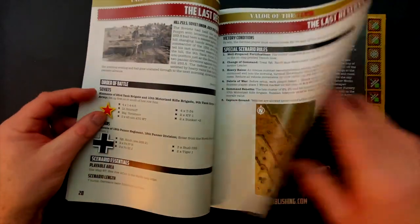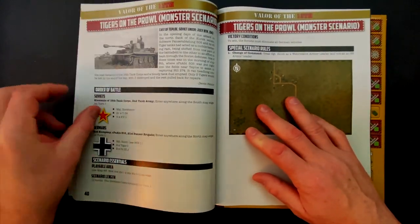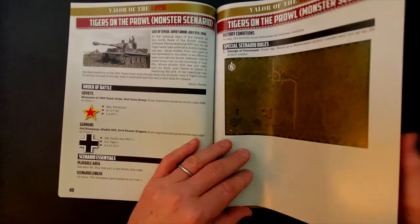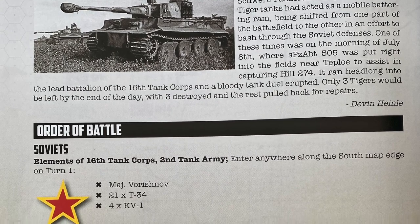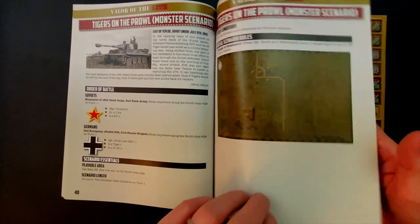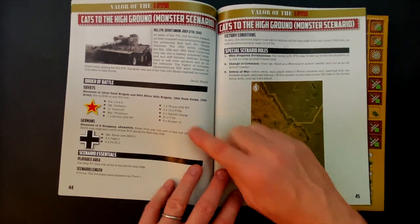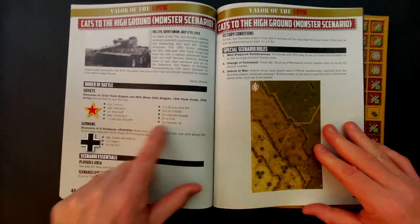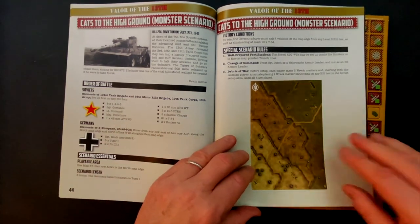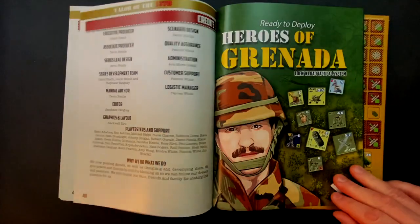As we get to the last two, we have 'The Final Ascent' and then 'Tigers on the Prowl' — a monster scenario. That's a quite large and massive battle: 21 T-34s and four KV-1s up against eight Tiger tanks and two Panzer IIIJs. That's a big armor battle. And then our last one, 'Cats to the High Ground,' is the second monster scenario — 21 T-34s plus a bunch of other stuff against eight Tigers and two Panzer IIIJs, plus a lot of support elements for the Russians, occurring on the cratered hill map.